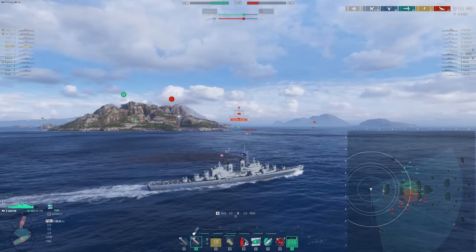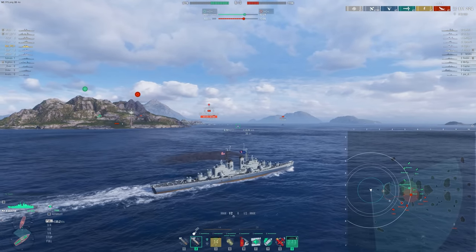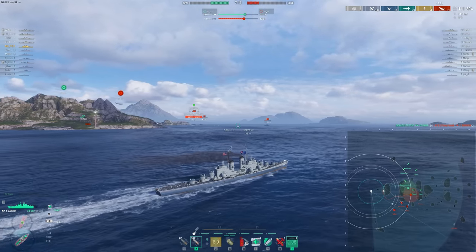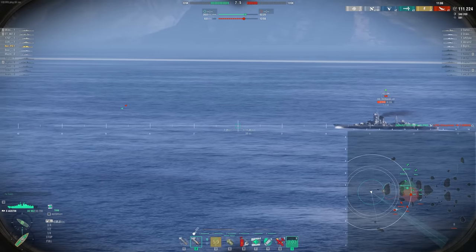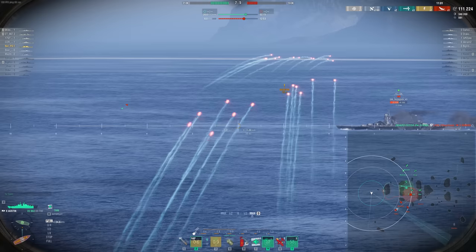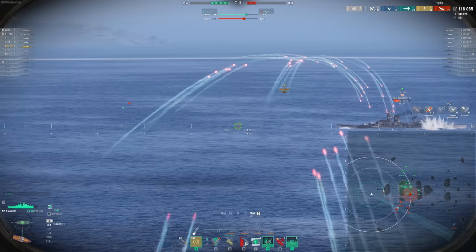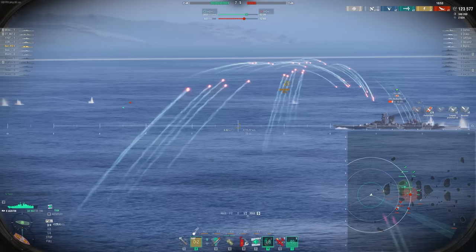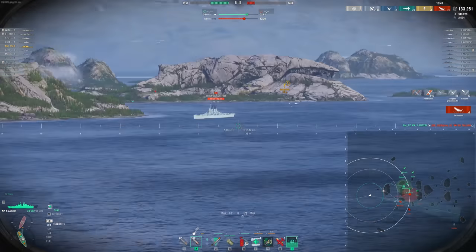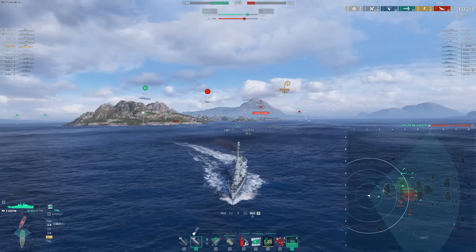Now that we've secured this flank, I'm able to get on the enemy team's side. I'm just patiently waiting for an opportunity to use this burst. I've spotted all of these guys for quite some time already, just waiting for maybe the Talon to angle into my teammates and show me a flat broadside. A half-health cruiser is suddenly going to disappear. It's really important to hang on to these flanks. It's harder to do in a battleship, but certainly for a cruiser and definitely for a DD, these flanks are very, very important.